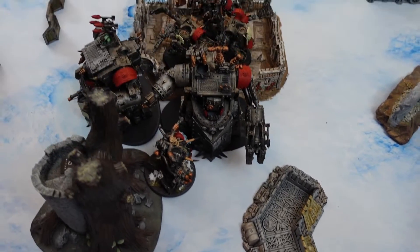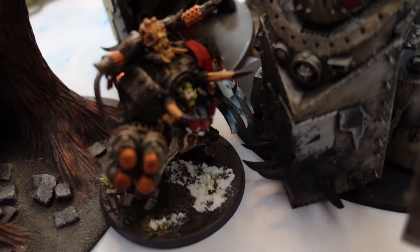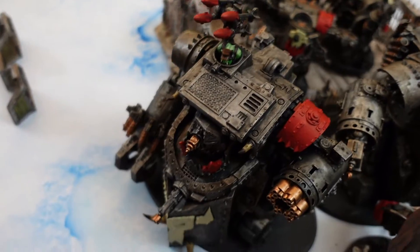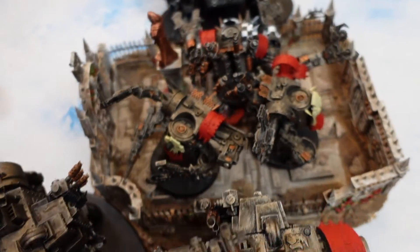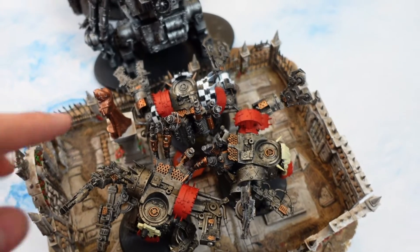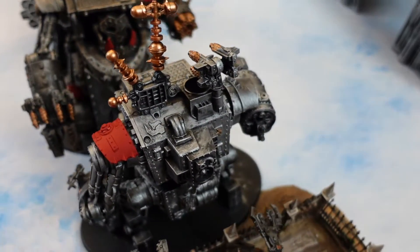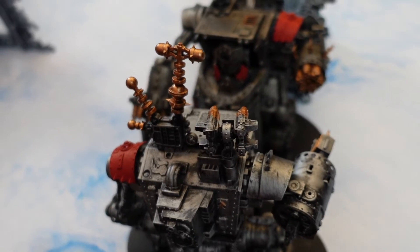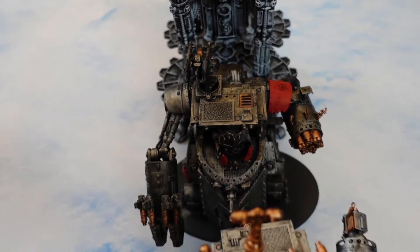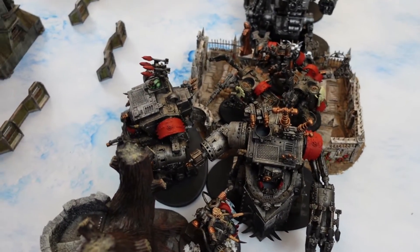Starting with the Orcs right in the center — the big mob. They found the objective, Gazkull's chilling behind a tree. Next to him is a Morkonaut, next to that is a Gorkonaut with no upgrades — didn't want to spend too many CP before the game. On the objective, back-to-back against the world eaters are 3 Death Dreads. Nick spent 1 CP to make them all minus-1 to hit in the shooting phase — Smoke Cloud. Next to them is the Shiny One, the only one without Agrax Earthshade all over it. There's an upgrade for 1 CP for +1 Ballistic Skill, literally called the Shiny One, so they kept him shiny — BS 4+. Then another Gorkonaut. Total: 2 Gorkonauts, 2 Morkonauts, 3 Death Dreads, and Gazkull. 8 models in an Orc army, starting with 7 CP.